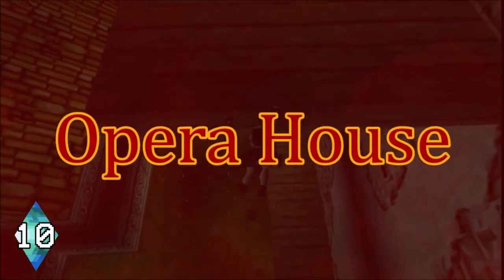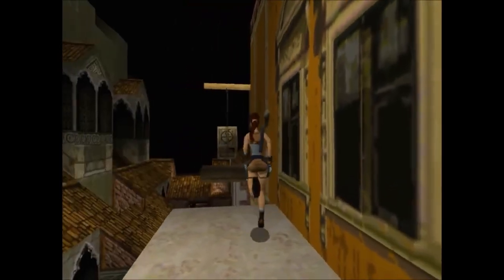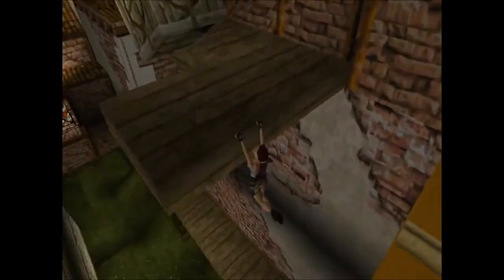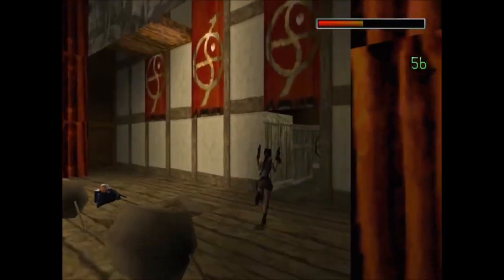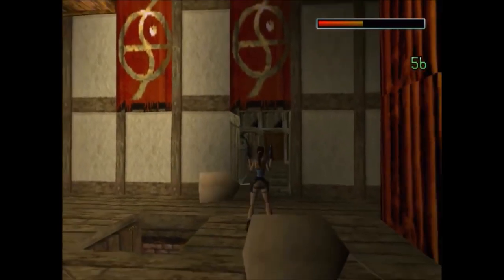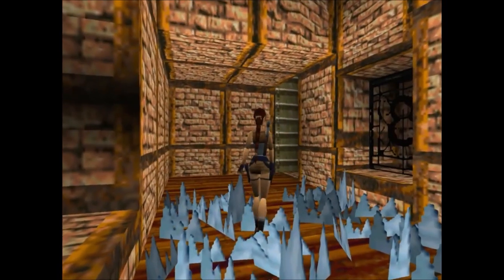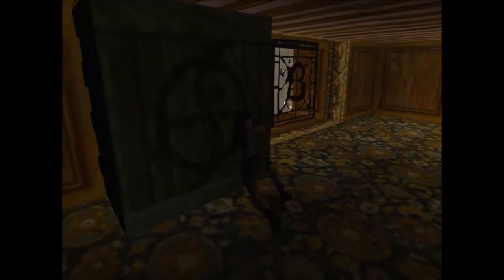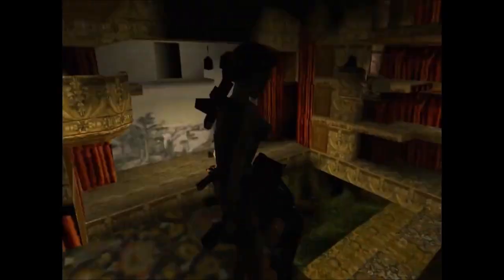Number 10: Opera House. The Opera House is abandoned with dim lighting. Maneuvering around this level can be quite tricky. You'll not only have to worry about Bartoli's thugs and their mean dogs, but sandbags that randomly fall from the rafters, broken glass, and swinging crates. There's just something eerie about this place, and I like it. Tomb Raider from time to time can go hand in hand with adventure and horror, and the Opera House is unsettling for some reason.